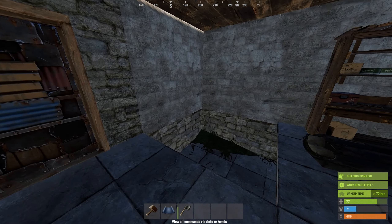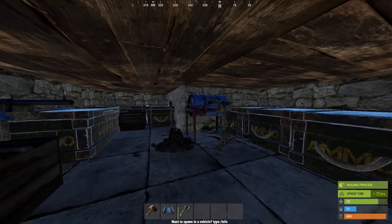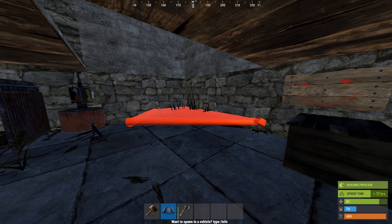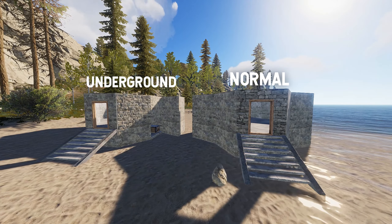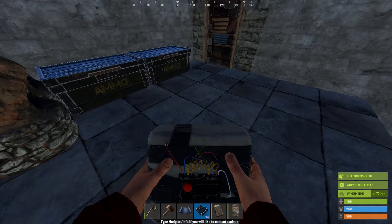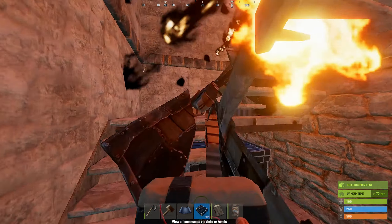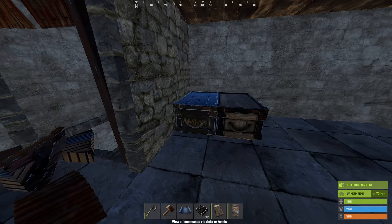This underground base design really isn't a whole base design, since the underground technique can be used in many other base designs including circle or square bases. This makes it very hard to almost impossible for a raider to identify an underground base. The whole point is to hide your loot in what the raiders think is just the foundations, and give the illusion that the loot is actually upstairs or somewhere else within the base.